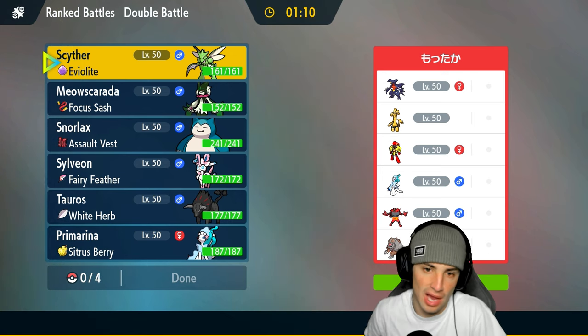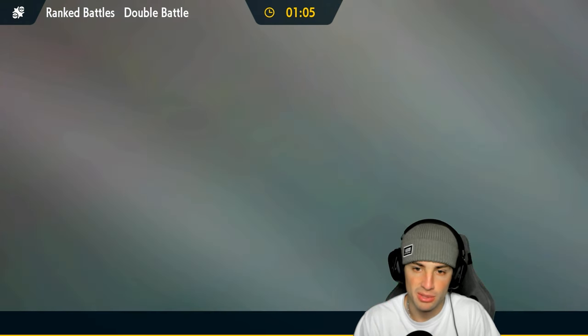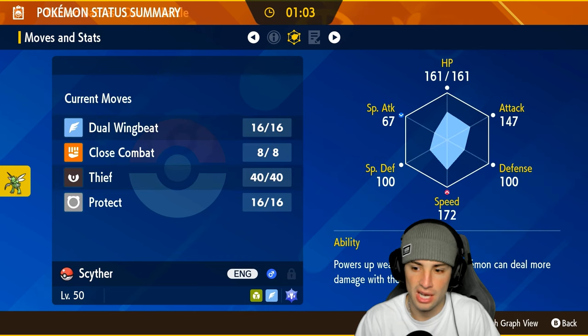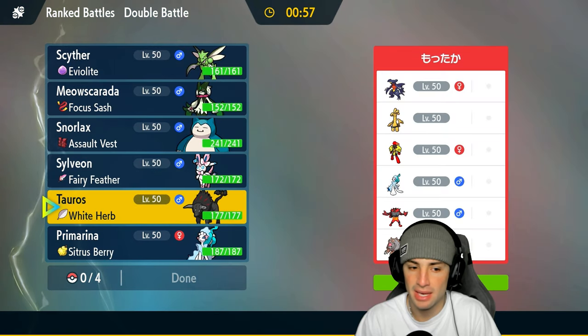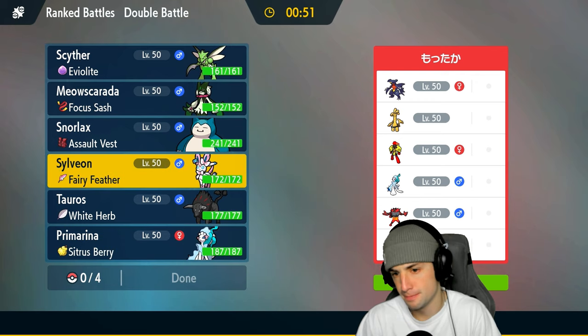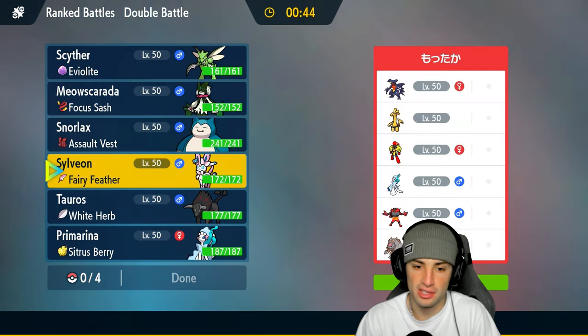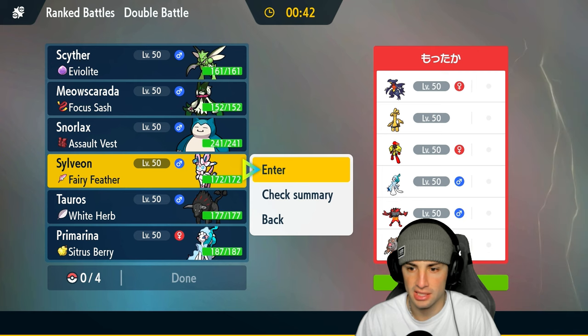A slight issue I have is Incineroar with Intimidate — that could get a little annoying. Do we want to lead Scyther or bring it in the back? I don't mind Scyther; it can hit hard with Close Combat, great speed. But Intimidate is going to be a little annoying. It could go like Primarina or even Sylveon with the Fairy Feathers. They could have Fire Tera too.